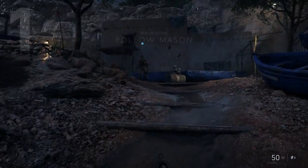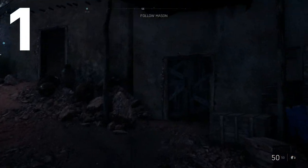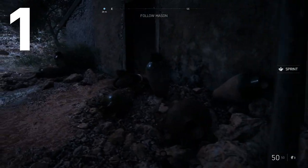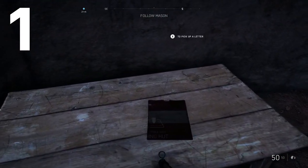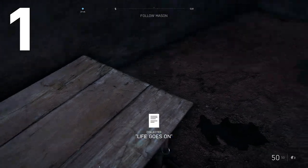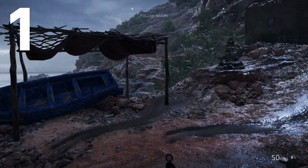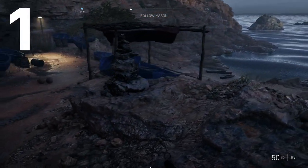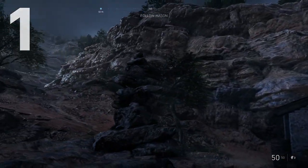To get started, the first letter you're going to find is right when you get off the boat starting this campaign. You'll see some buildings to your right and you're going to go into the second door. You'll see a little white indicator and there is the first letter out of nine for this campaign. Each time you get close to one of these letters you'll see an indicator pop up — this one says 'collectible area fishing hut.' You'll also find piles of rocks around the general area as another indicator that you're getting close to one of these letters.